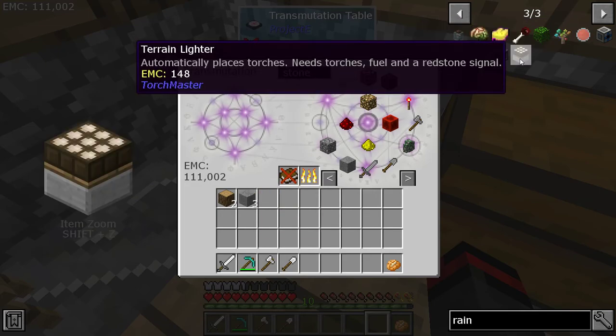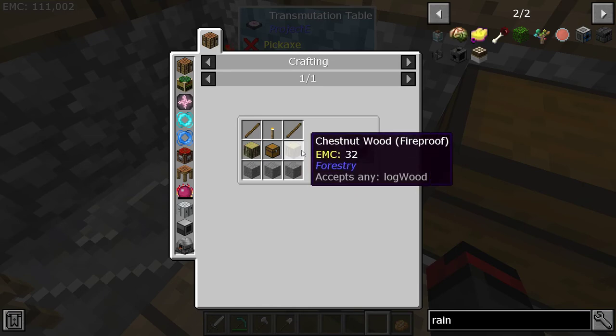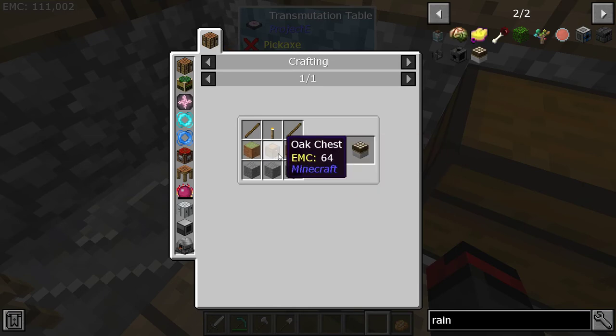So for right now I am working on making this terrain lighter. It's just three smooth stone, two logs, a chest, two sticks, and a torch.